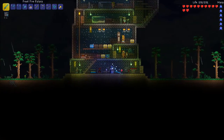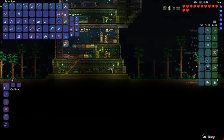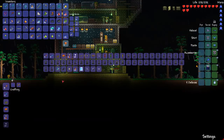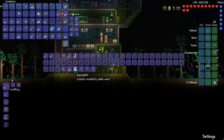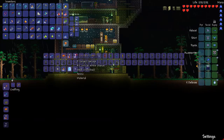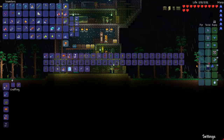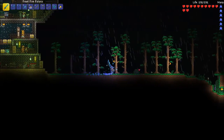I think we're ready to fight the Brain of Cthulhu. Put that there, put that there. Rocket boots, Hermes boots. Maybe the brisk ice skate. Spectre boots — do I combine those? Not yet. Tiger climbing claws. I think we're good. We'll equip those. I'll put on this flipper just in case; ice skate will go there just so I have it.